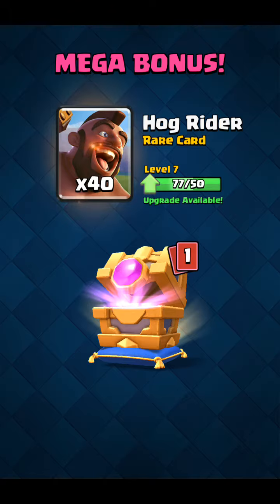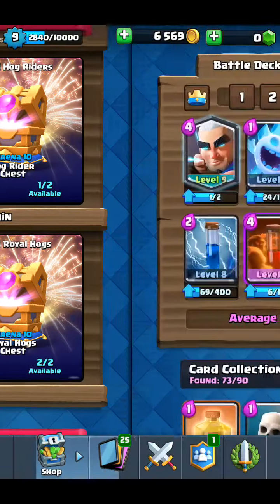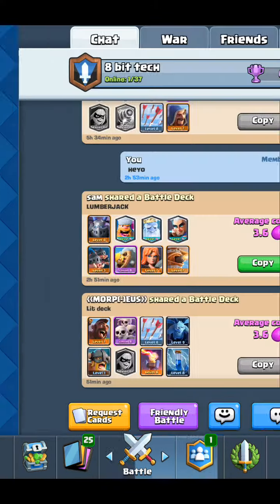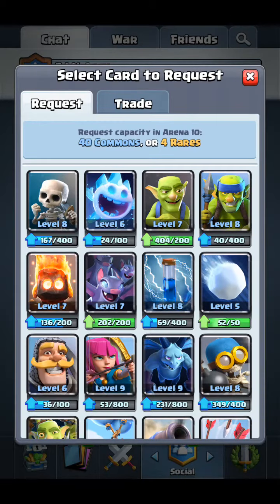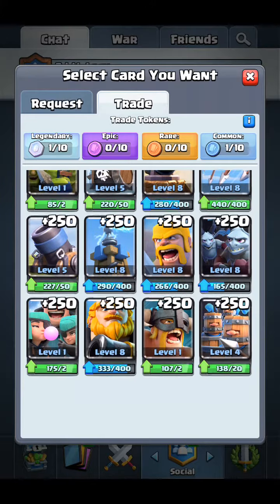Looks like we're not going to get a legendary unfortunately, but we'll still get some hogs and a mega bonus — nice. We can trade those in and get some lightning spells, really nice. We're going to do some pushing here and go ahead and request some Royal Giants.